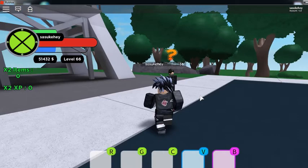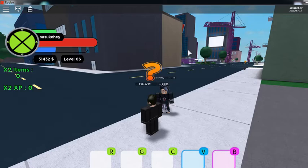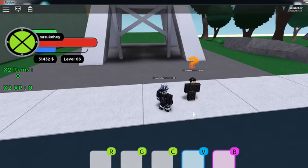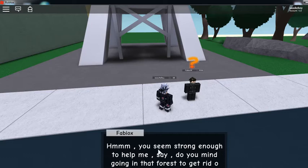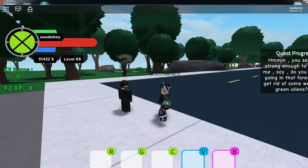Okay, I went to get to the Fabiox NPC from over at spawn. You're going to want to click on them. It says 'You seem strong enough to help me — do you mind going into that forcing game with some weird green aliens?' Then you're going to click continue and then wait, and head over to the wild vines in the forest where the green pointer is.